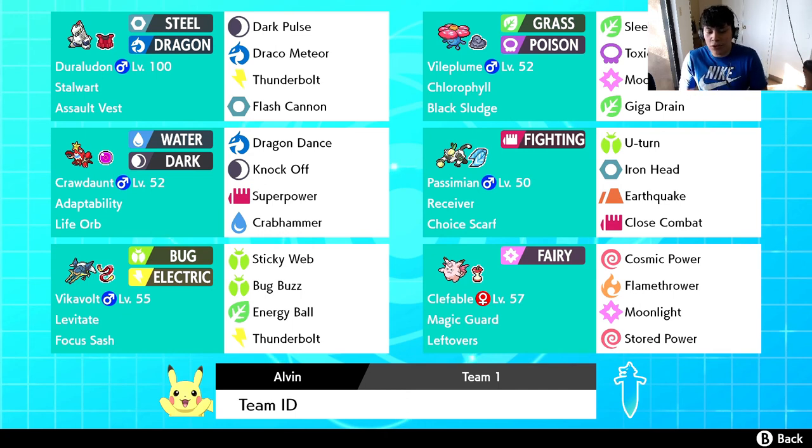That's the Duraludon team builder! Our first battle with this team will be this upcoming Friday. On Wednesday I'll have a tutorial video teaching you how to breed for IVs, following last week's video on what EVs and IVs are. Make sure to leave a like and follow my Instagram — link in the description — where I'll be voting on which G-Max Pokemon we build around next. Comment your thoughts on the team and any changes you'd make. Subscribe so you never miss a Pokemon Sword and Shield Wi-Fi battle. Thank you so much for watching!